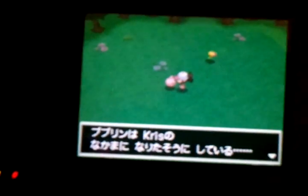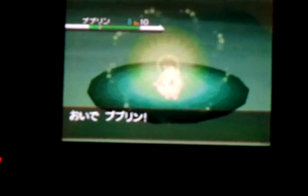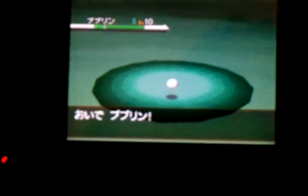Here we have an Igglybuff and a Bellsprout to capture. You just go up to it, talk to it, and it acts like it's going to fight you — but you just have to capture it. What you do is press your bag and throw a ball. This is the hardest Pokemon capture ever.